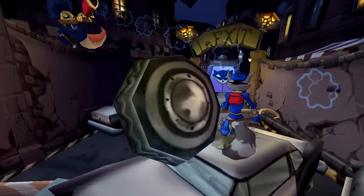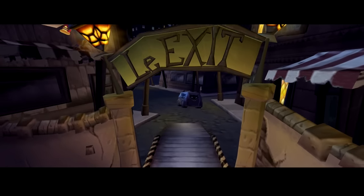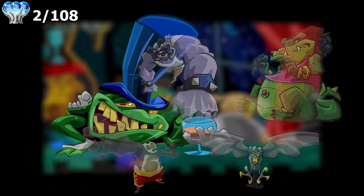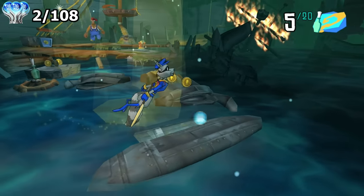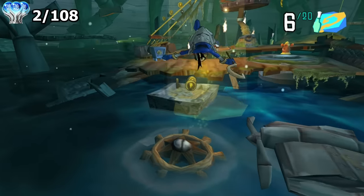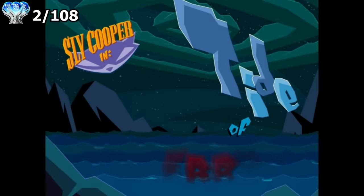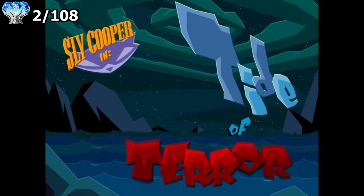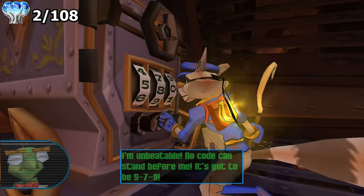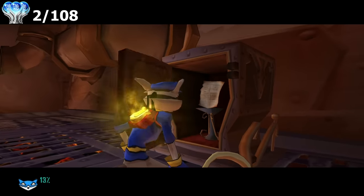There is also Inspector Carmelita Fox, who is always trying to capture Sly but never quite can. 'You can't escape me, raccoon!' Our first member of the Fiendish Five we needed to take down was Sir Raleigh the Frog — 'For an entire Fortnite!' The frog from Sly 2002 predicted Fortnite! How Sly 1 works is each episode has seven levels, and each level has one key and one vault. I need to open every vault to get the platinum.